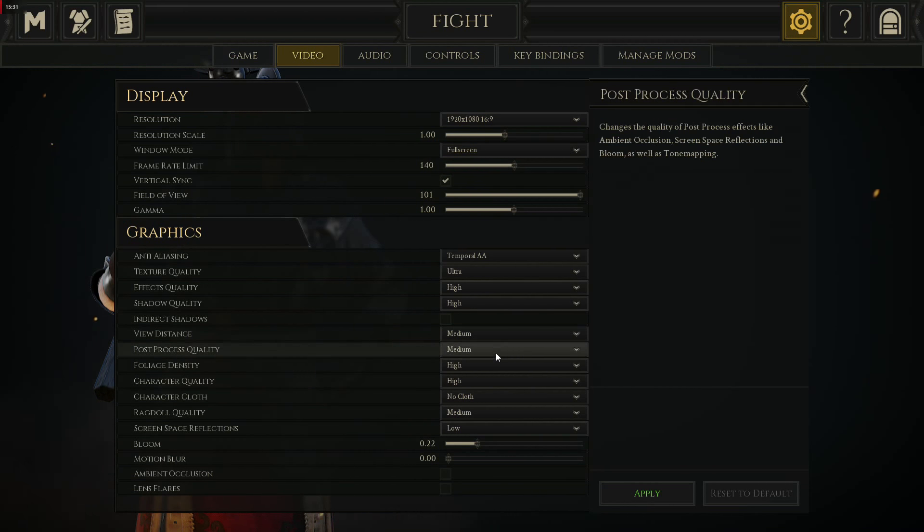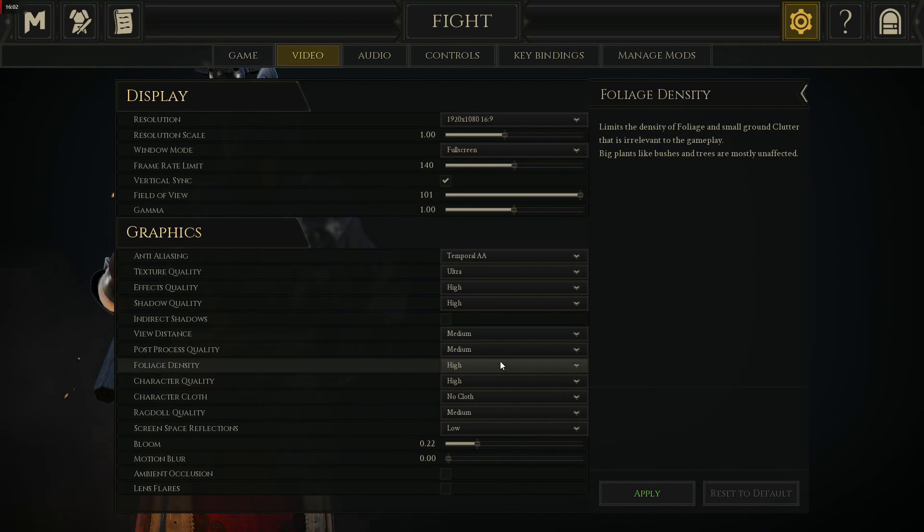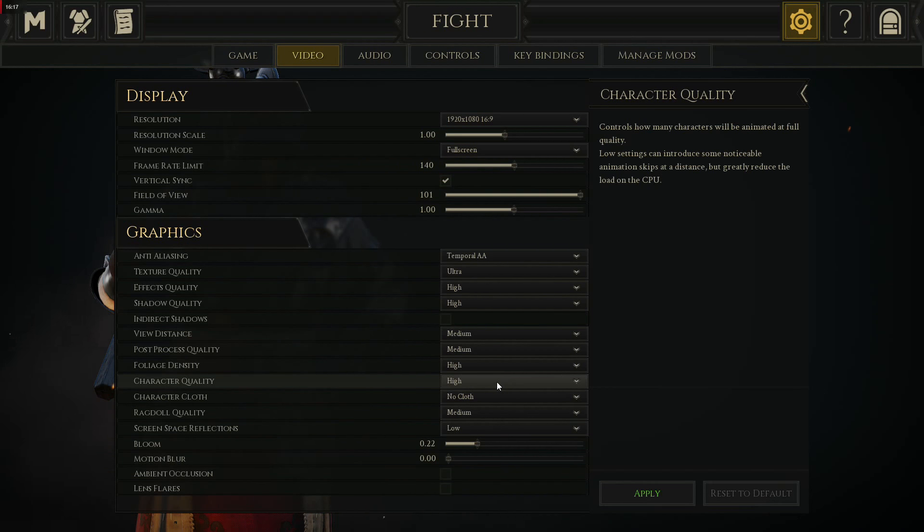Post-processing quality I'd keep at medium to high — it's regarding ambient occlusion stuff, which I have off. Foliage density is high just for recording's sake. The lower you set it, the better if you're a competitive player, because you can actually see through bushes — bushes don't even really exist on low. Whereas on ultra, every bush is totally solid and overgrown. Character quality I think it's important to have on high, at least for recording's sake.